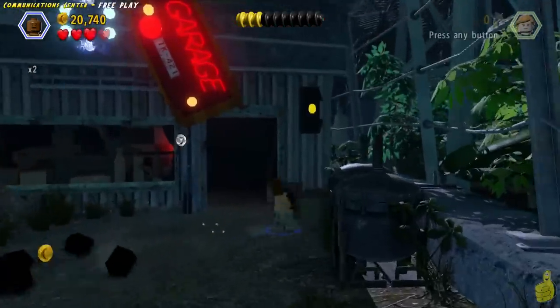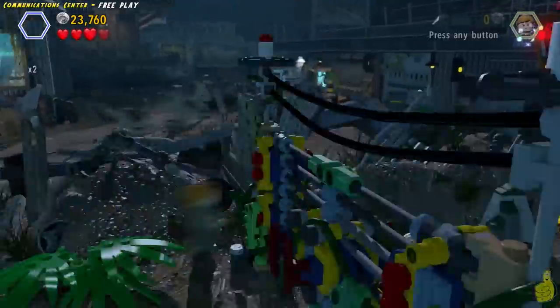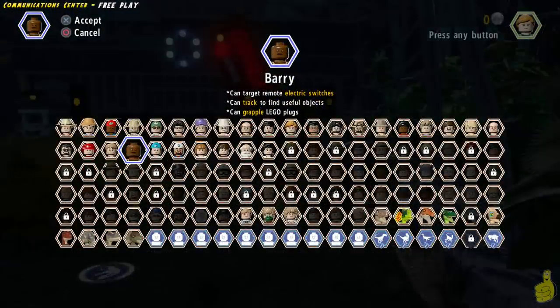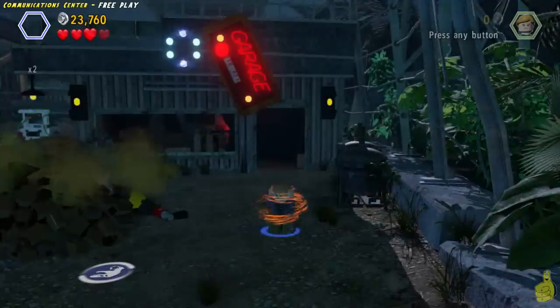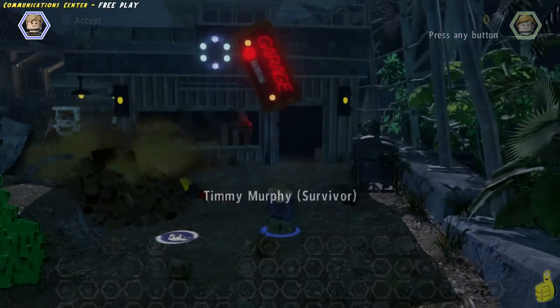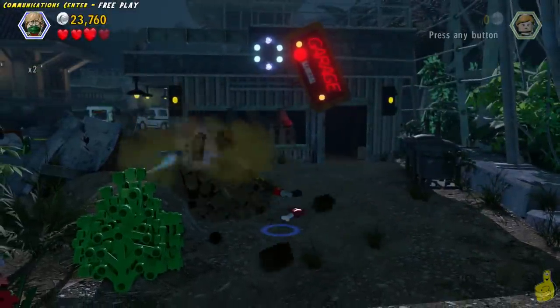Keep in mind there is a blue to the right of that doorway. Now we have to do some story bits. This is a good time to mention we do have quick links for all of the collectibles down below in the video description. You can skip along to all the minikits using those. We just got the amber brick.